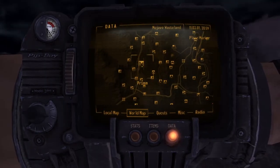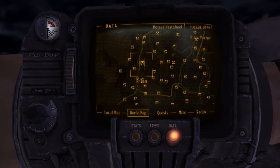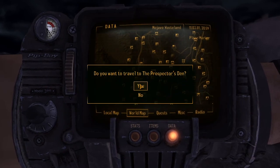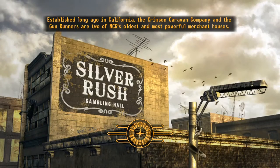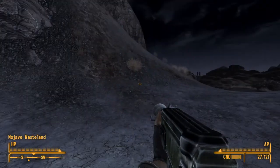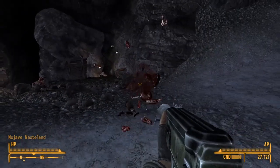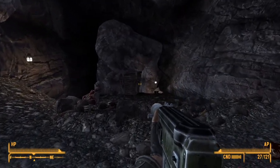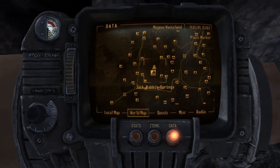For the next one, we're gonna head right on over here near Prim. We're basically just gonna turn to the right and go into the Prospector's Den — we're just gonna fast travel there. From the fast travel point, you're gonna have to kill a bunch of jackals and go inside this cave right here.